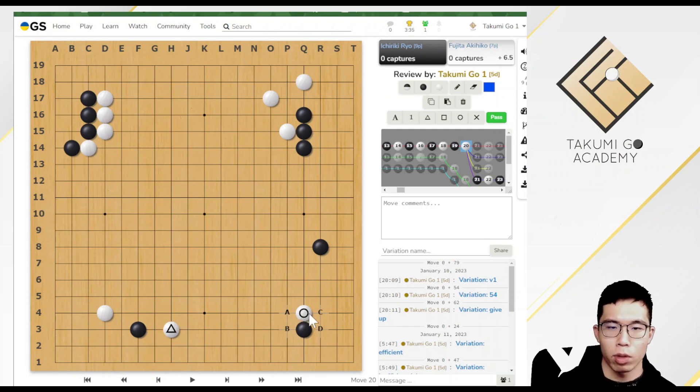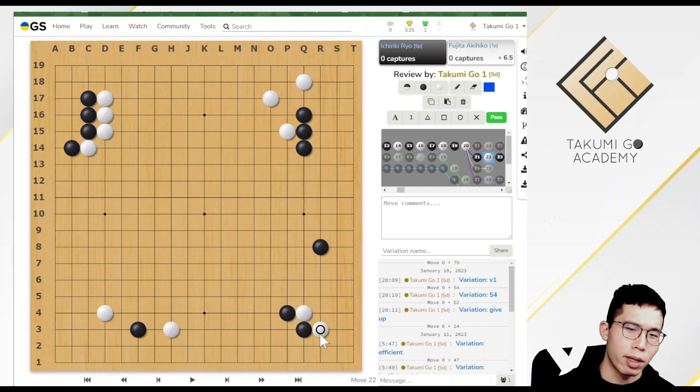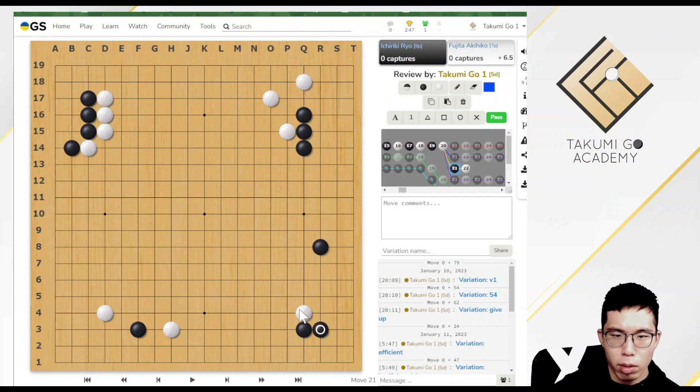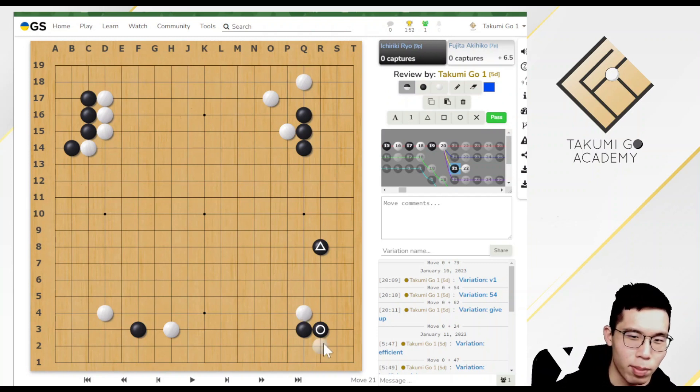Normally it is very seldom for professional players to play A or D. The reason why A is not good is that after White plays this hane, White could get the territory at the corner easily. Professional players don't like to lose the corner so easily. But actually this move is also okay to play — just not as good as the others. Professional players also seldom play at point D, because the position of this move is not that good, and it feels like White benefits from this exchange.